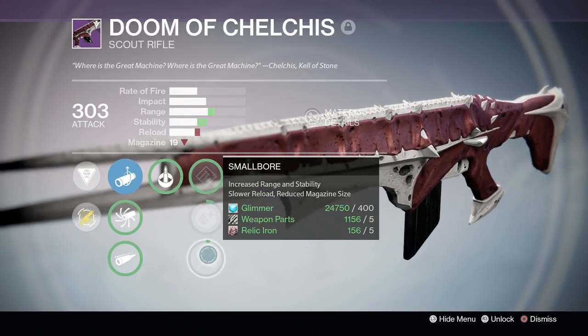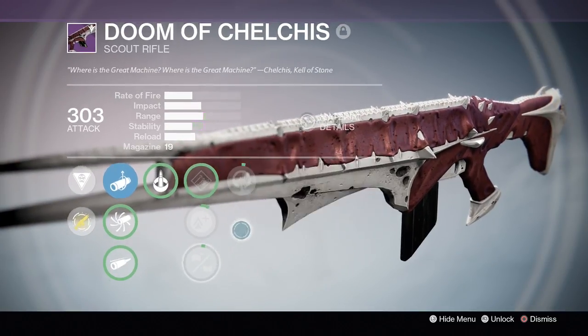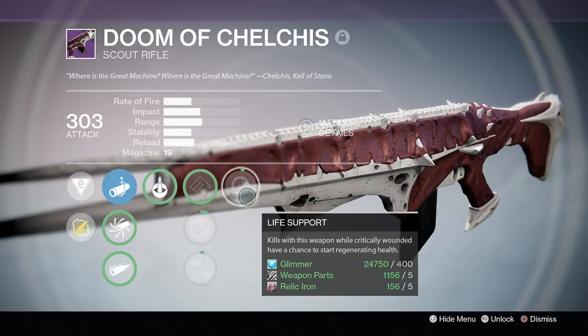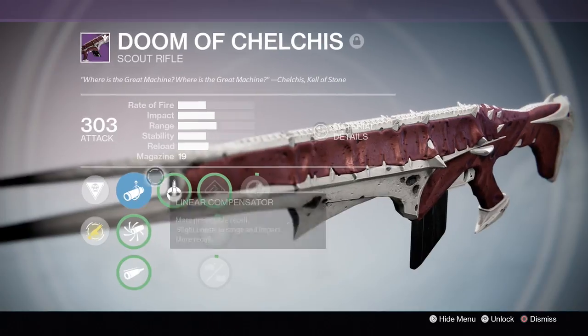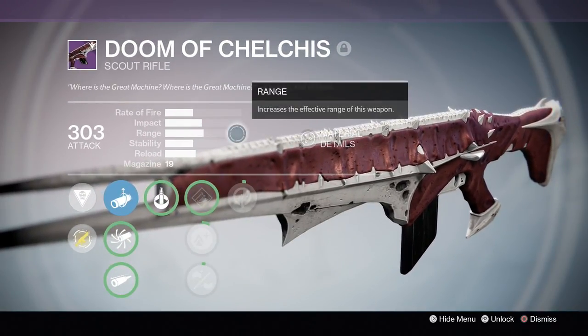Small bore: increased range, but slow reload and reduced magazine — so the magazine cools it down. Life support: kills with this weapon while critically wounded have a chance to start regenerating health. So of course the attack is low; I don't really need to upgrade all the way. The perks I don't like, so I want a better scout rifle later on down the road.